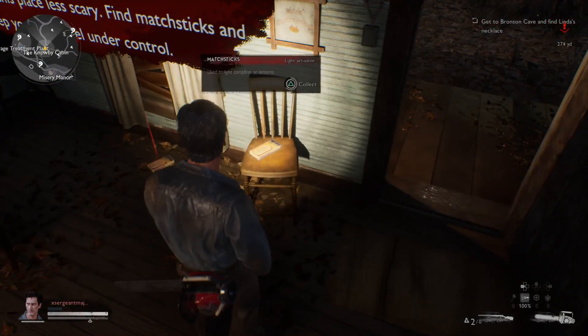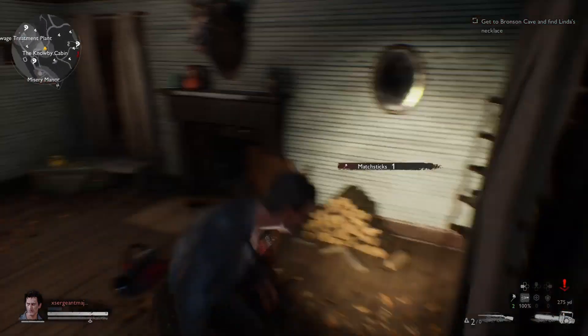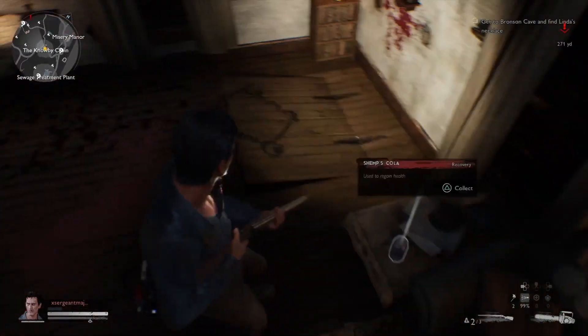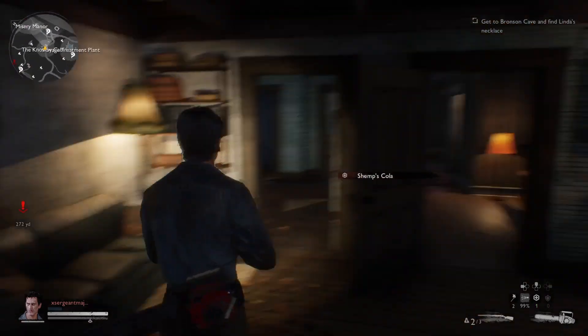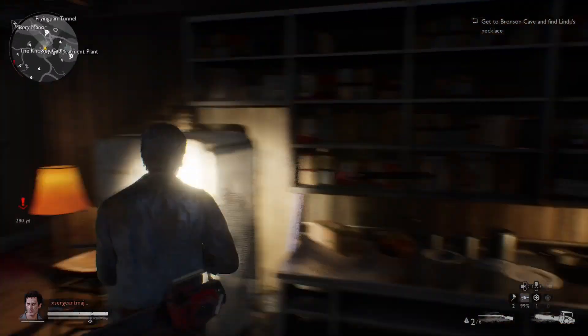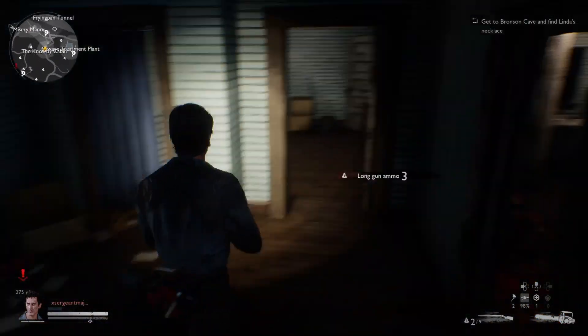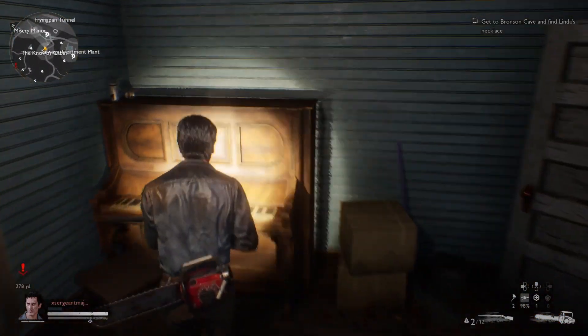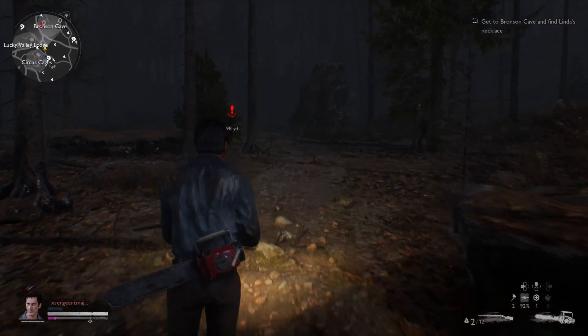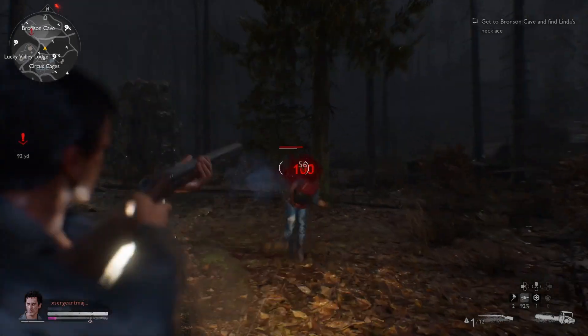Here we go — we're in the cabin and we're going to want to loot up. Most importantly, make sure you grab the long gun ammo and the Shemp's Cola beside the cellar trap door and the couch. You can find more long gun ammo in the kitchen, in the bedroom, and on the piano. You're going to need it because you want to keep the Deadites at bay.